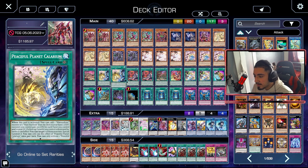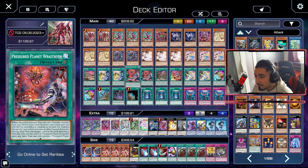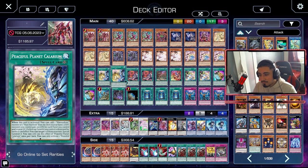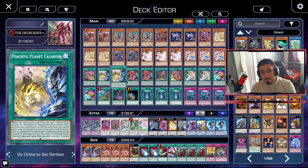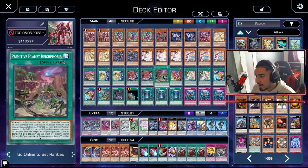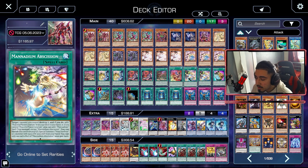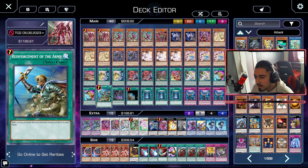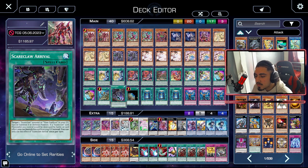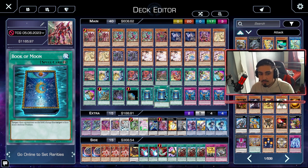I play one Kashtira Birth, two Peaceful Planet Calarium, two Pressured Planet Raysoft, one Primitive Planet Rykophobia, and one Kashtira Theosis. We play five field spells in the deck so we run Terraforming. The reason we play five field spells is because they have strong secondary effects — Pressured Planet Raysoft allows you to search one of your Kashtira monsters and Rykophobia allows you to add your Scareclaw monster. We also play two Manadium Obsession, two Prospy to search combo pieces, one Reinforcement of the Army to search your warrior monster, one Scareclaw Arrival, one Terraforming, three Book of Moon, and three Infinite Impermanence. The ratios you see on screen are the ratios you should play.